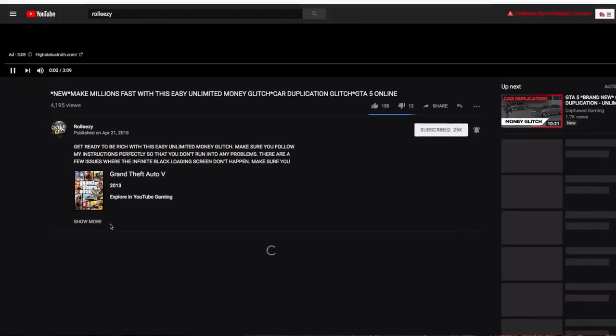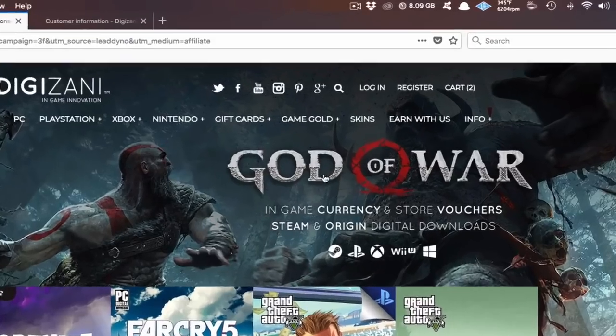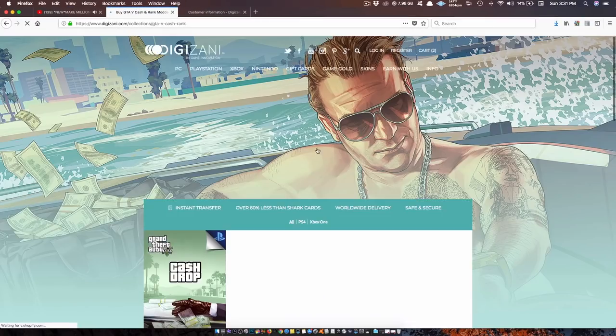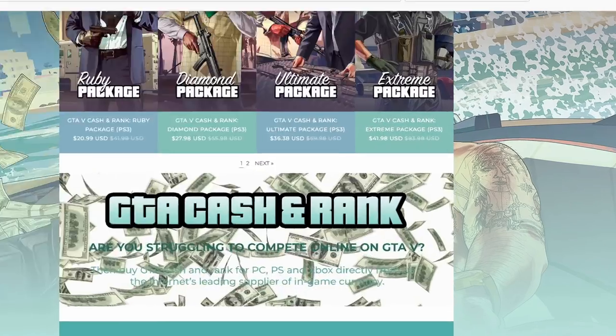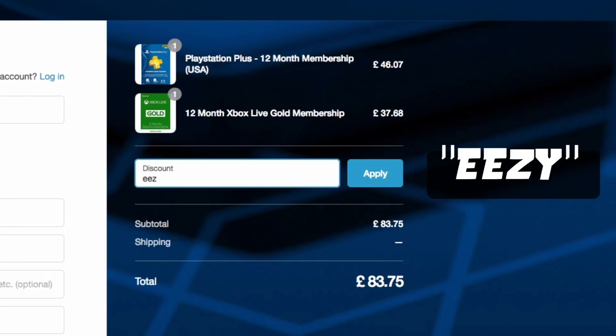If you're also interested in GTA 5 online modded accounts, go ahead and go to my latest upload and click on the link in the description. This will lead you to the website Digizani — the most trusted site to purchase cash and rank services on all platforms for GTA 5 online at reasonable prices. Don't forget, once you're done shopping, add the discount code EEZY to save some money at checkout.